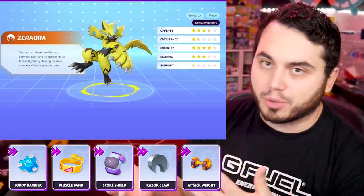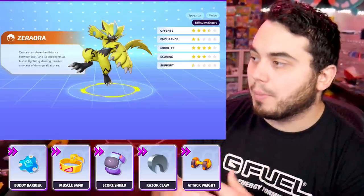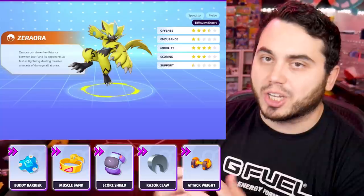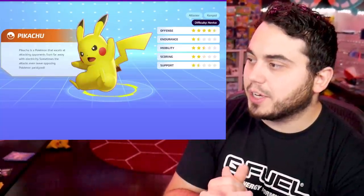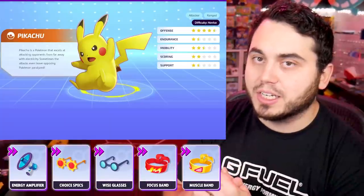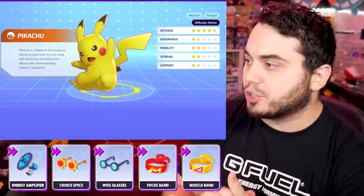If you're running Scoreshield, you'd want to pair that with Attack Weight or with Eos Cookie. Muscle Band, Razorclaw, Buddy Barrier — all really good options on Zeraora, especially in lane. Pikachu's up next, and Pikachu really benefits from Energy Amplifier, being able to boost those attacks after using its Unite move.